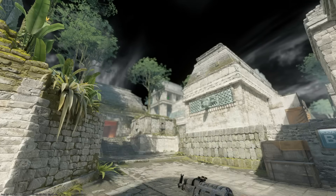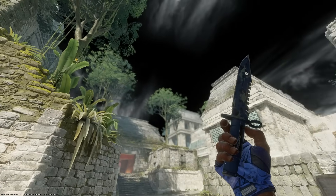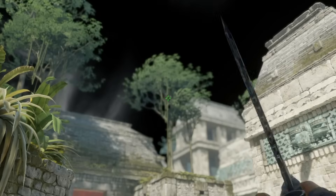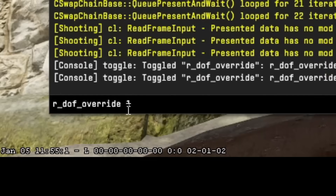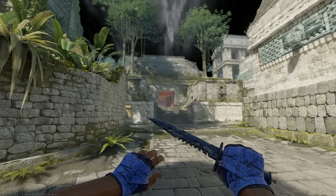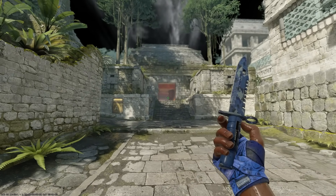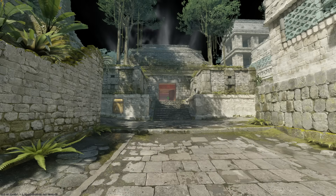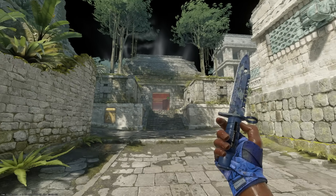Another command which is quite useful for making frag movies is the depth of field command. As you can see, the tree is blurry, now it is clear, and now again it is blurry. This can be done by going to your console and setting this command to 1. This will make anything beyond 2000 units by default appear blurry. You can change this range to 5000 if you want.